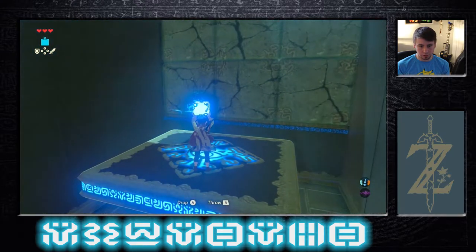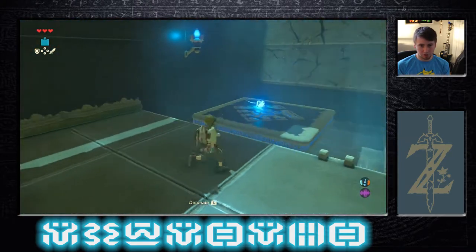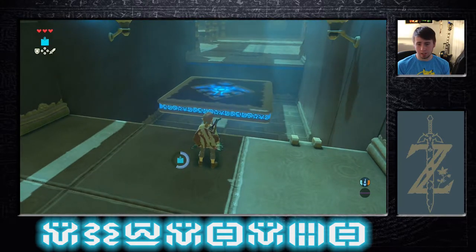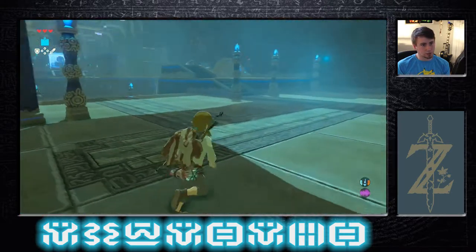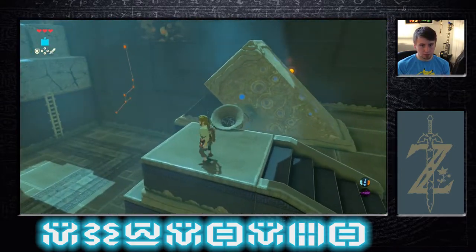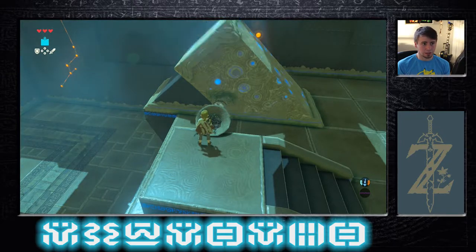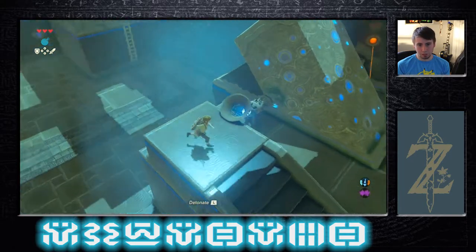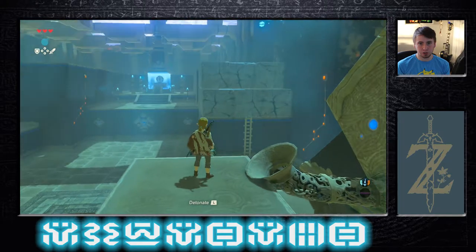This is what it wants me to do here. This is a physics-based puzzle and it's really cool. So you got this tube here and nothing's telling you what you need to do — that's also really cool. You only have yourself to thank for completing this. The tube would be perfect for a round bomb: it goes over there, you watch it shoot off, and you blow it up.